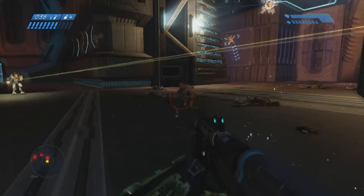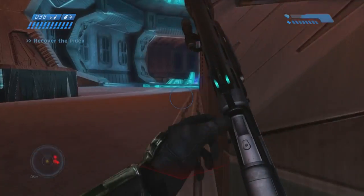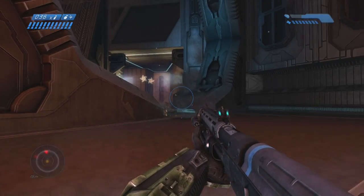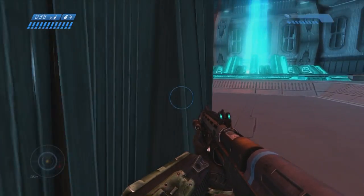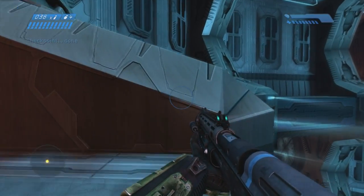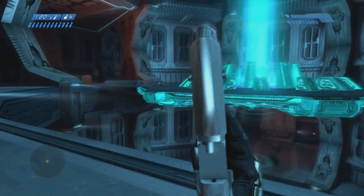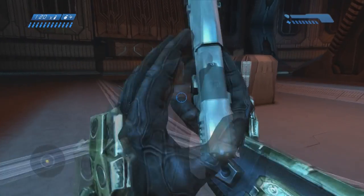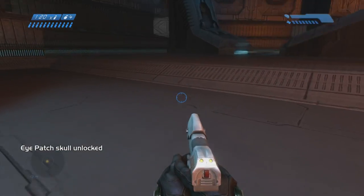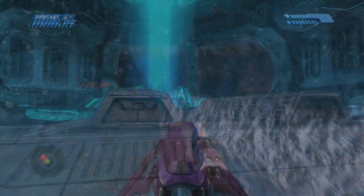The next one is also on The Library. Instead of going into the beam of light, you want to go to the left over here — and it's actually easier to reach the beam of light this way as well. Just jump over these little structures. This is the beam of light that ends the level, so don't walk into it just yet. And there's the skull sitting right there — no parents, nobody looking after it, no family.